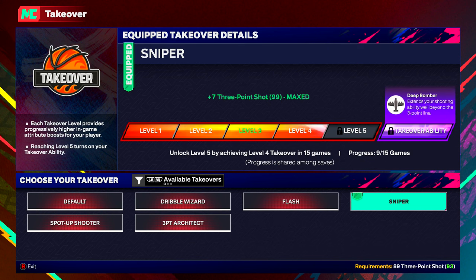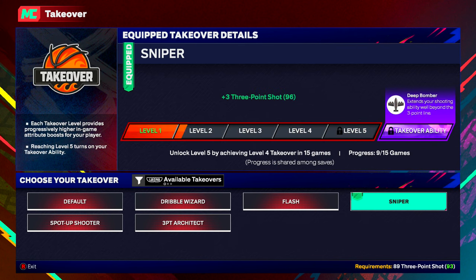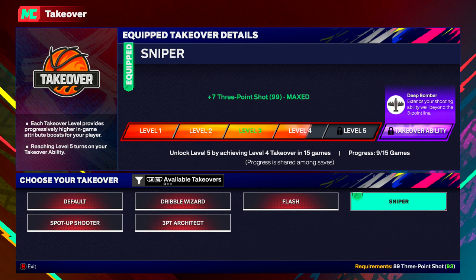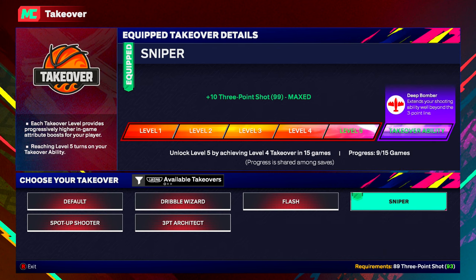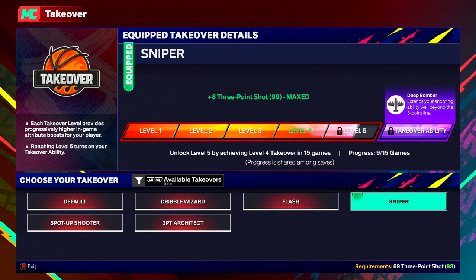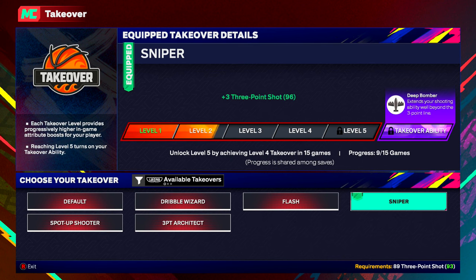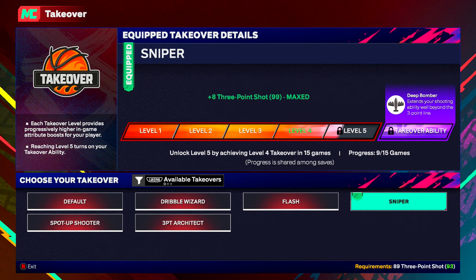Once you unlock level 4, you have to get level 4 fifteen times in 15 games. Then to unlock the takeover ability, you would probably have to get level 5 in 20 or 25 games. So this is how takeover is working this year, and how you unlock takeover.